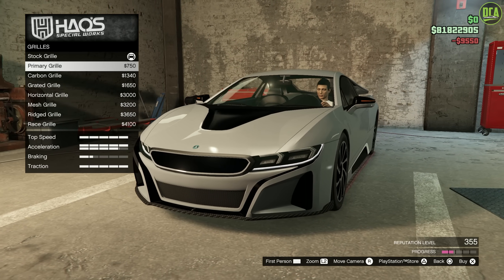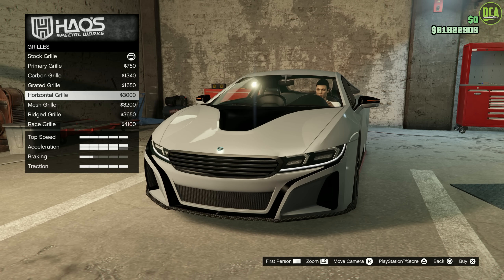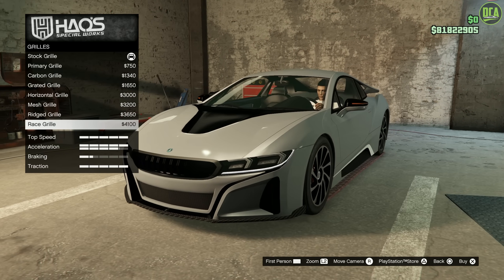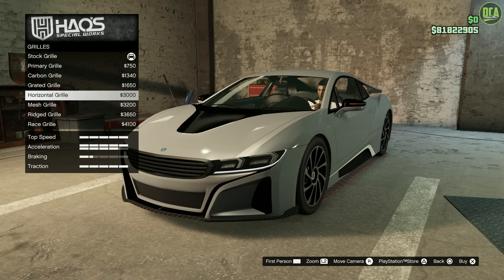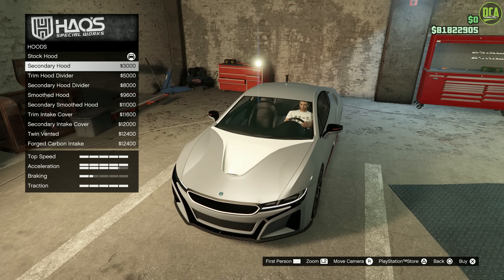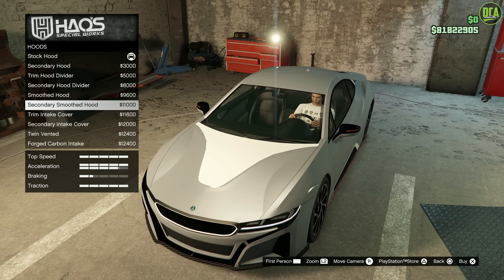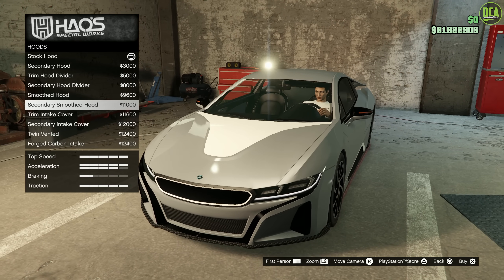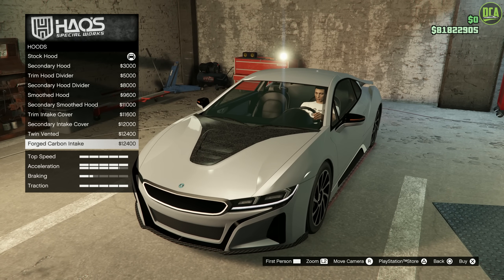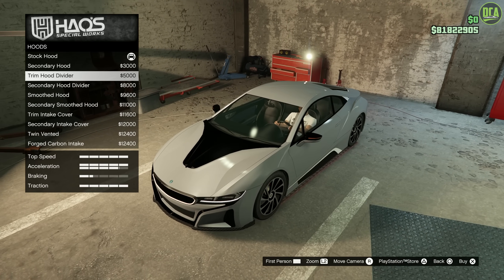Grill — you got primary, secondary trim, and carbon. The different graded grills I don't really like on this car. I think stock is the way to go with secondary trim. Hood — you got secondary, the twin hood divider, smoved hood, different twin vents, and forged carbon. I do like the one with the divider — the trim hood divider. I want to keep that black trim there.